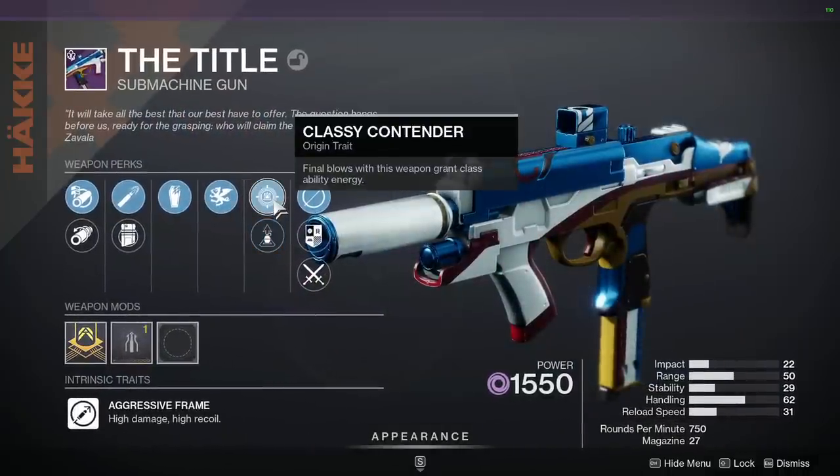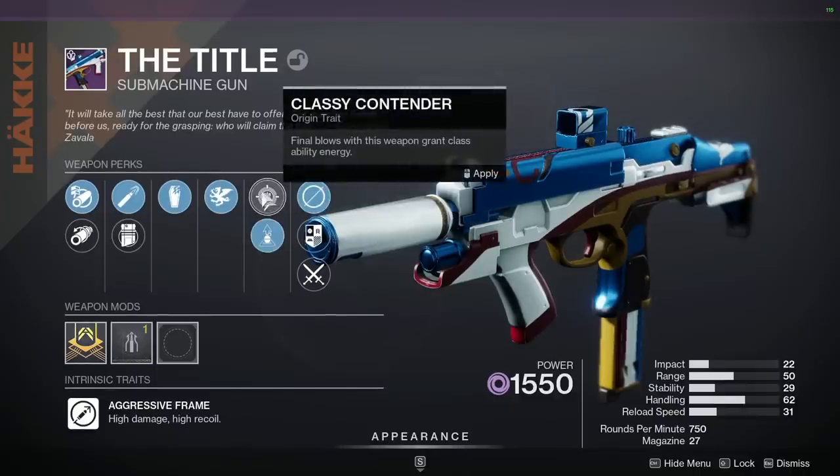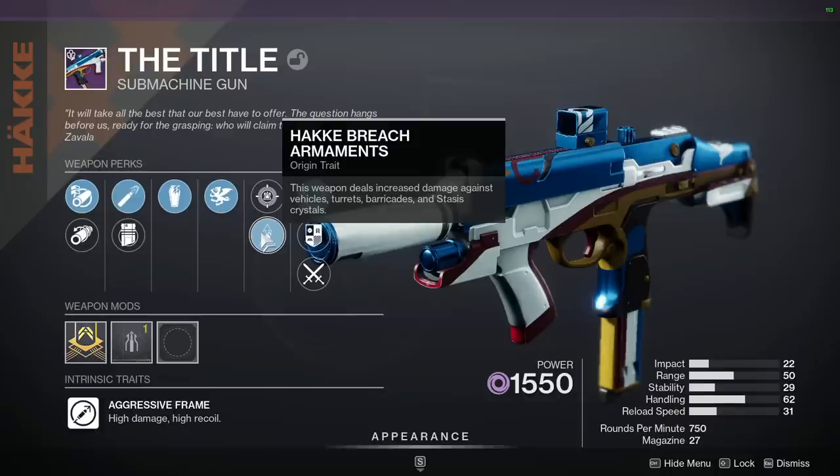Anyhow, SMG. It has a unique trait called Classy Contender, which grants class ability energy on final blows with this weapon. Sounds incredible on the surface, but you realize it's not that much of a bonus, and you're probably better off going Hawkeye Breach Armaments because that's bonus damage to barricades, and that happens way more than I actually get kills in PvP. I have to kill or break the barricade to even get a kill in the first place, so I probably want to run that. That's the most unique thing it does compared to other SMGs.